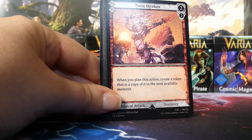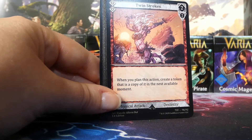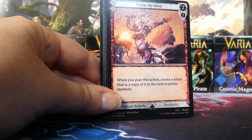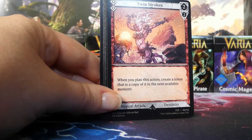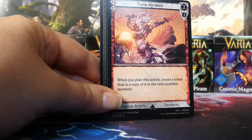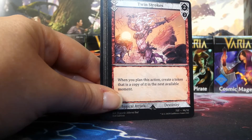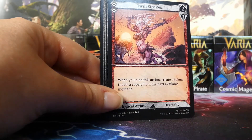Twin Strokes is the other half of the Combat Reflexes card — another connected dual-art story. The paired artworks make the overall story feel more cohesive and complete even without knowing all the details, which is a really cool design choice.